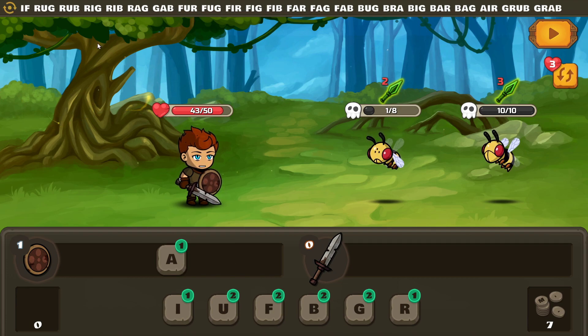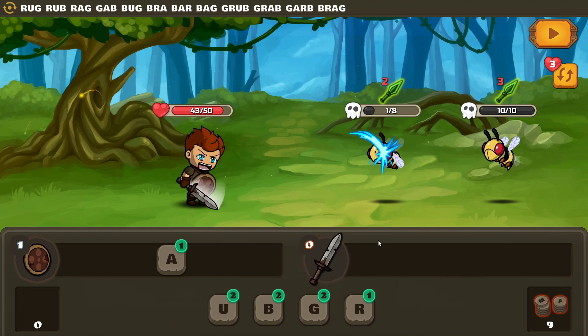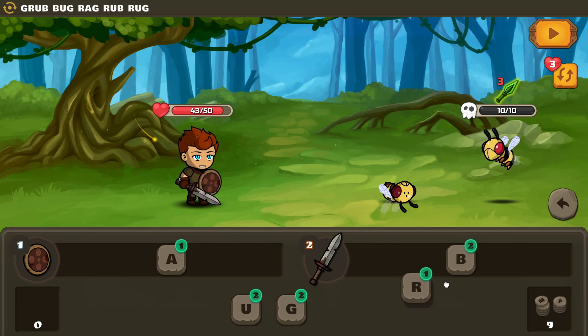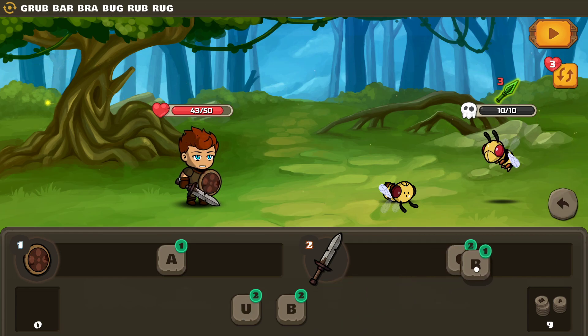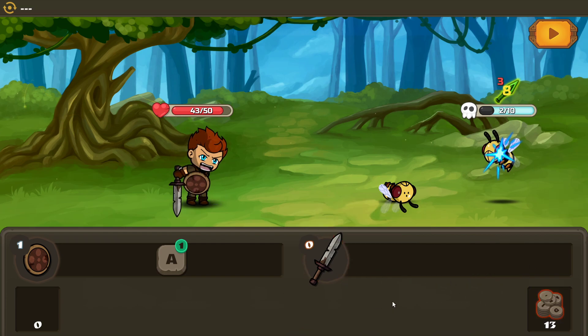We can actually use a small word to finish you off. 'If' to kill you. The game said I could do the word 'brag' — I guess it's counting the A in attack. So it's counting letters not in my hand. That's stupid. 'Rub'. Good hit.